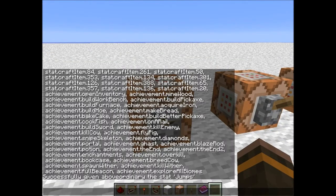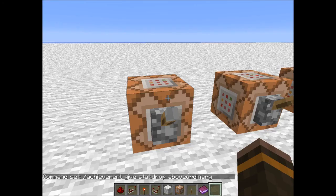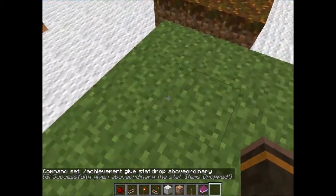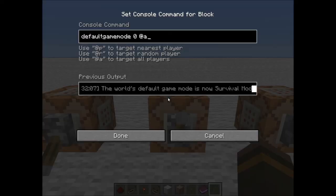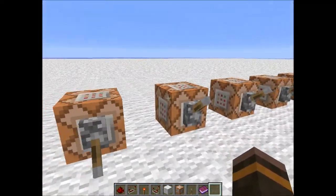There's a ton of achievements you can read through and put into give. For example: stat.drop — done, given. It says how many items they've dropped. You can record these and track all sorts of stats. It's pretty straightforward — I might do a dedicated tutorial if you guys really want me to.